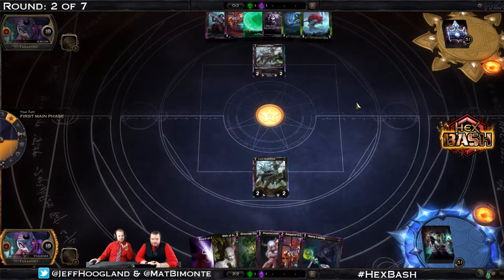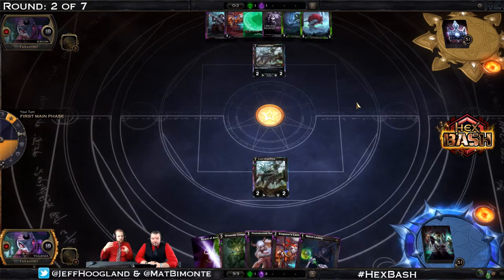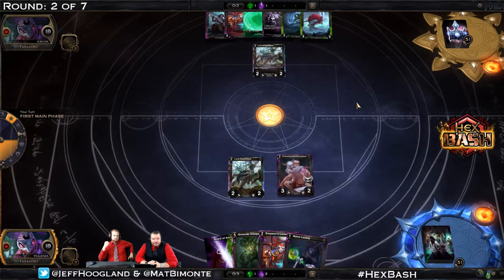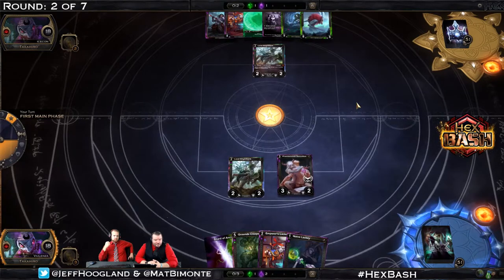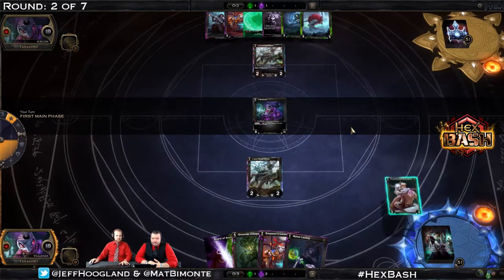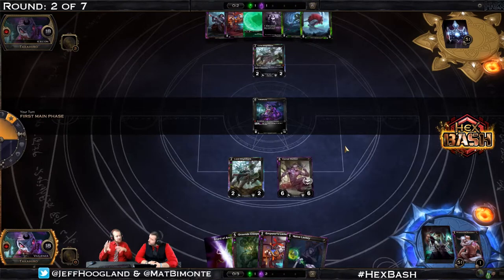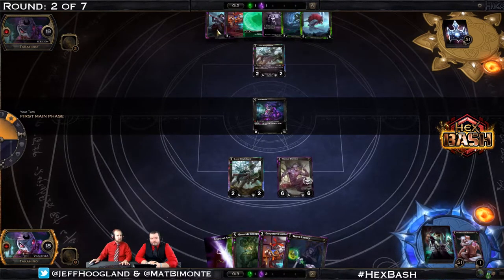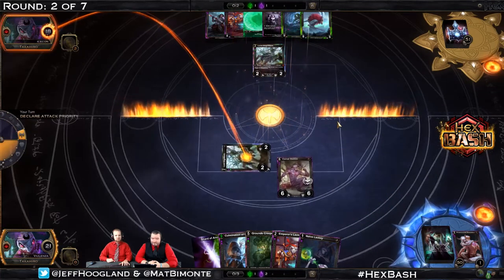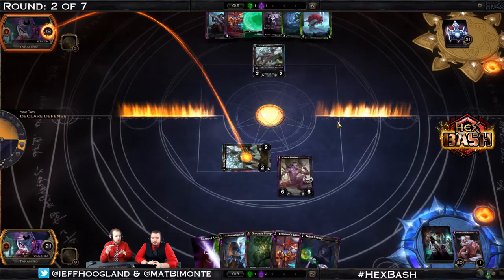On V's side of the table there are a couple of choices: play the Promiscuous Succubus, or play the Naive Lackey, cantrip it, and potentially play the Emperor's Lackey afterwards. V goes ahead and plays the resource-efficient Promiscuous Succubus, which triggers from the Lord Blightbark in play. V is up to 3 resources and puts Succubus on itself. Then we're sacrificing the Succubus — I like this, be aggressive. Lord Blightbark is a high-priority kill target, so this puts 6 power into play immediately for V, and should IceCon Hero Fall the Blightbark, V still has 12 points of power in play.